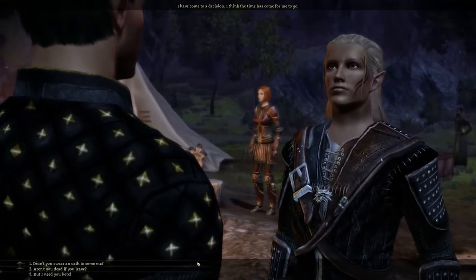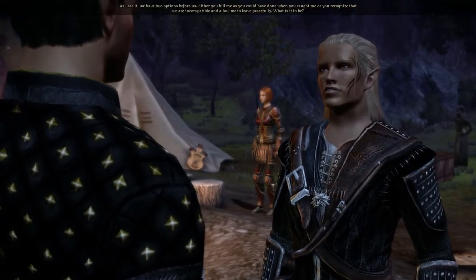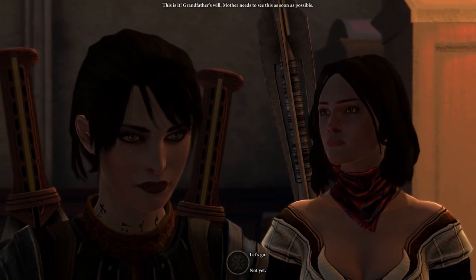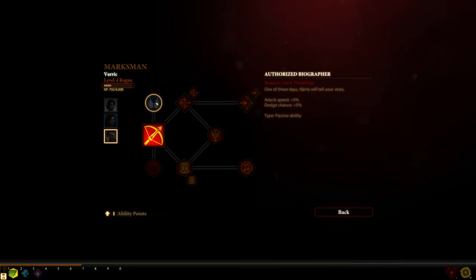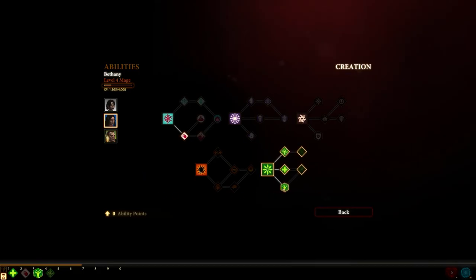After choosing your class, you can choose a preset option representing everything that happened in Origins, or import one of your save files. Hopefully you left on good terms with your Origins party and kept important story characters alive, as they'll make a return in Dragon Age 2, and some even in Inquisition. This brings me to two of Dragon Age 2's best mechanics that often get overlooked: the friendship/rivalry system and cross-class combinations. In Origins, if a character didn't like you, that was kind of the end of your interactions, and if you really messed up, they would even leave your party.